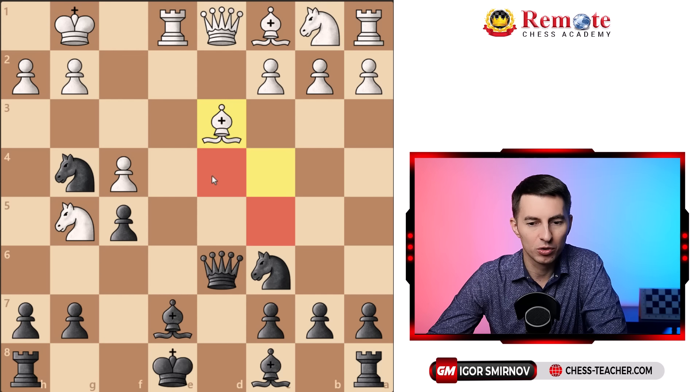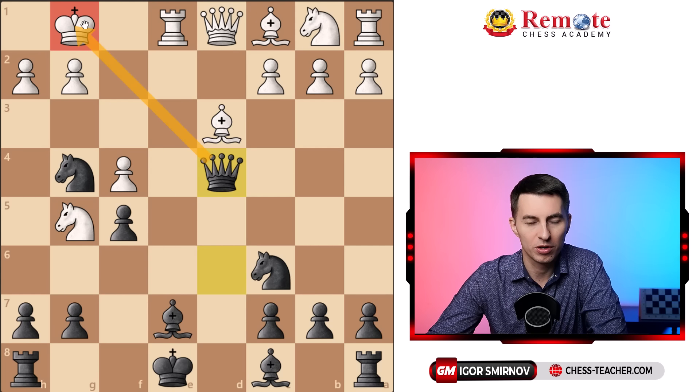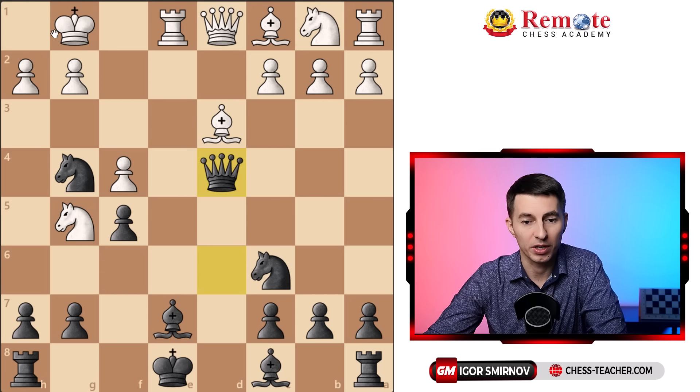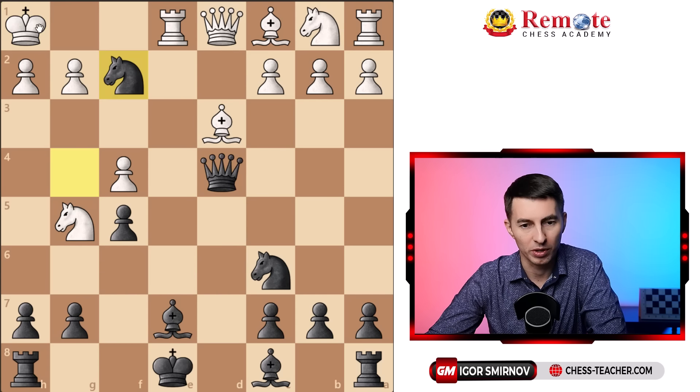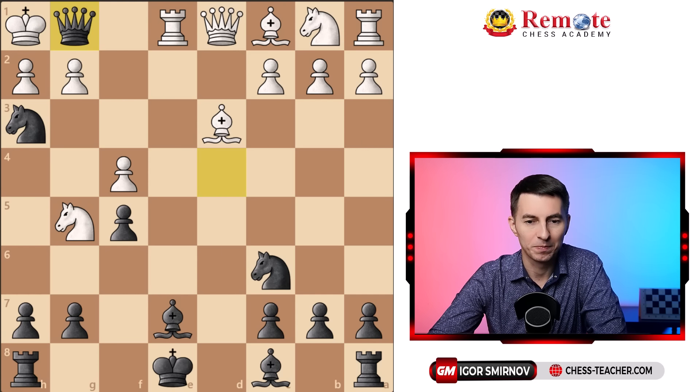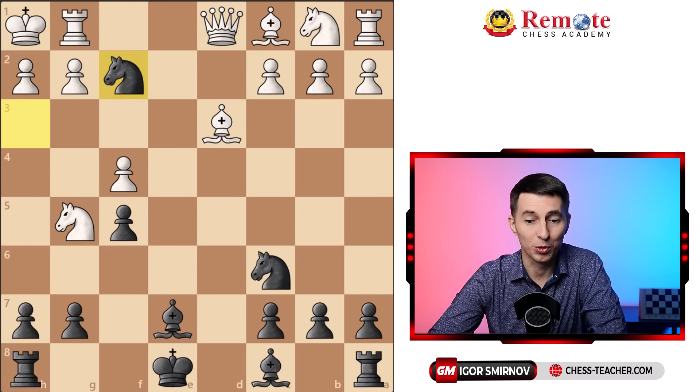Pawn d3 gives way to your queen to jump onto the diagonal and finish off the attack. After white plays whatever move — it doesn't really matter — you bring your queen to one of these two squares to check the king. For example, queen d4 check to the king. The king has to move; your knight controls the square so white can't cover with a rook or bishop. If it goes to f1, that's checkmate in one. King h1 fails to knight f2 — a fork on the king and the queen — and then knight h3, a common smothered checkmate motif, works beautifully.